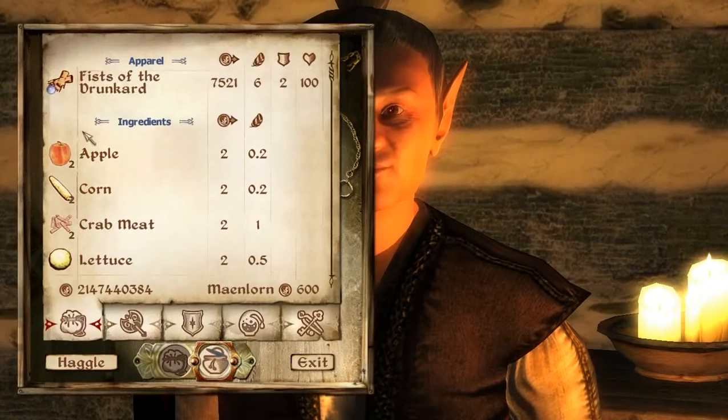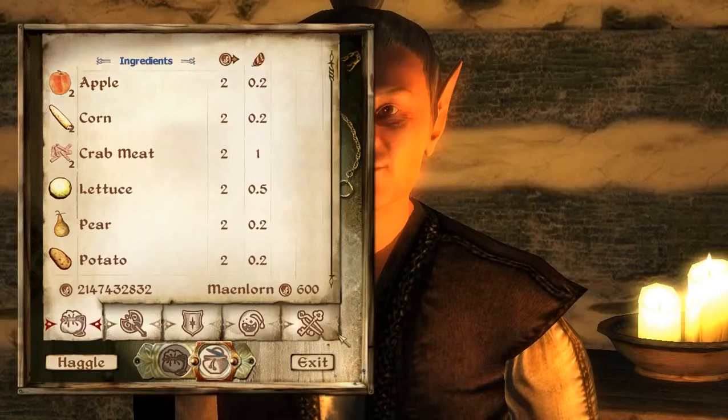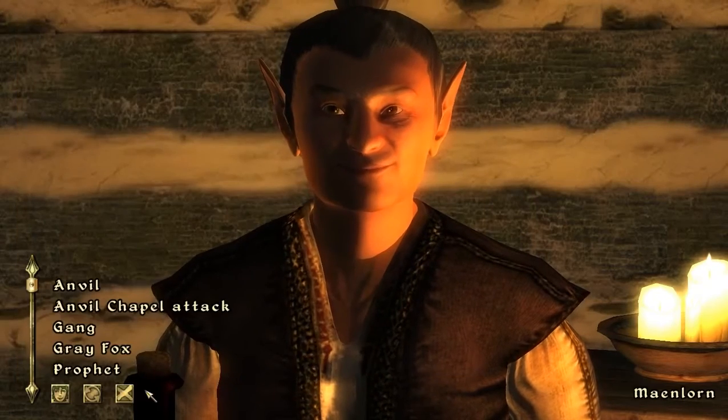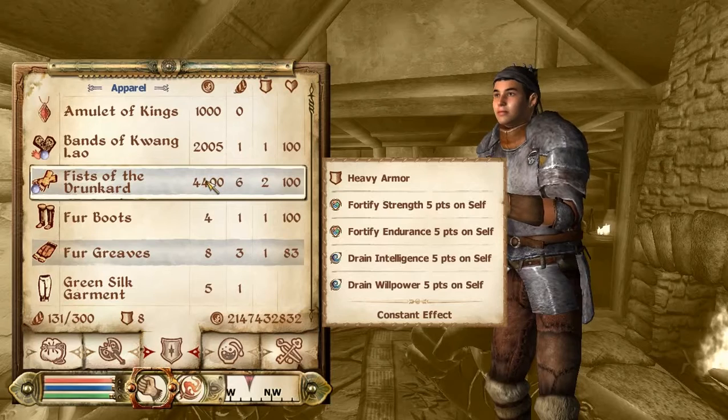Open up his barter and purchase the Fists of the Drunkard for a hefty price. As well as having a relatively rare texture, they're considered heavy armour and fortify strength and endurance on self. They will however drain your intelligence and willpower, much like as if you had had a drink.